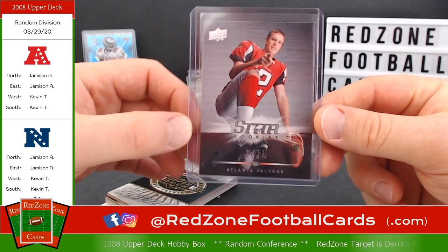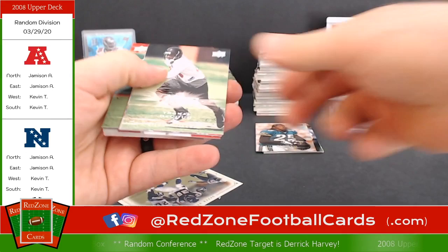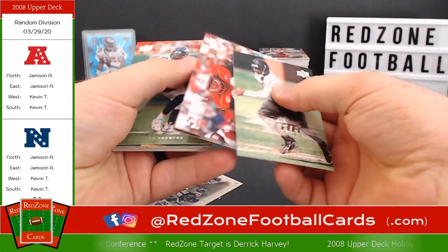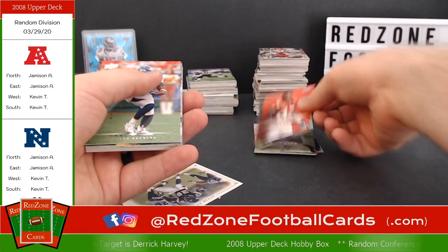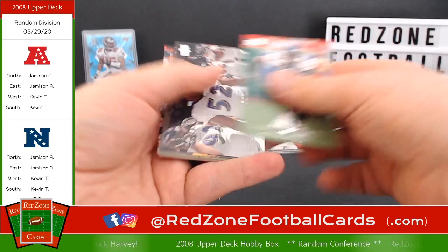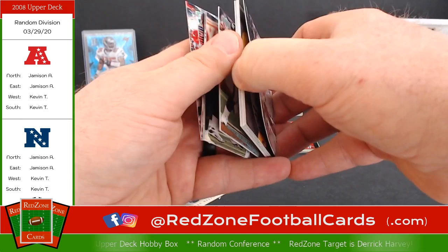Matt Ryan Star Rookies. Some more rookies: Thomas DeCoud, Dre Moore — not sure who these guys are — Marcus Thomas, Harry Douglas. That matches your Matt Ryan — the receiver for the Falcons. These are good and stuck. Champ Bailey, Ray Lewis. These cards have sat around for 12 years on a warehouse shelf somewhere.